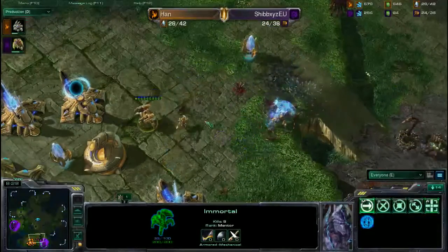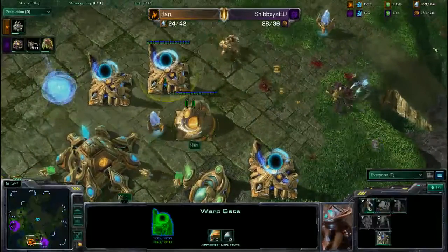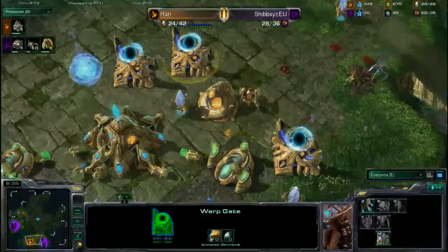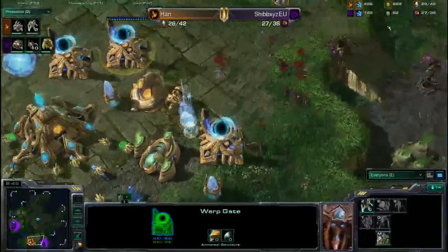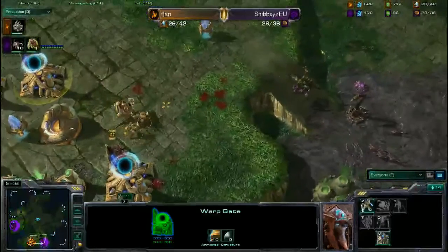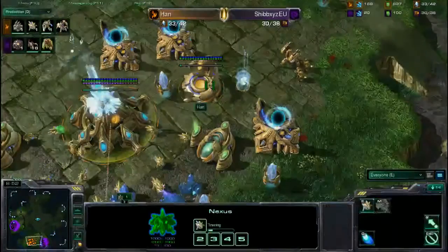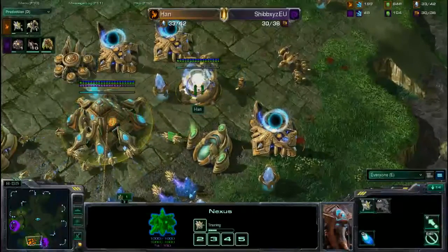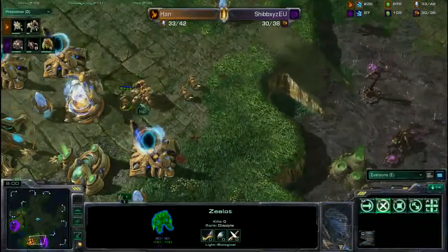The Zerglings are actually attacking the Sentry right now, and I need to back that Immortal up, get one Zealot out. He will lose that other Stalker as well, and it's going to be very frantic. He actually has a lot of Minerals queued up — he should pop down a few more Gateways, just to get units out, and be using Chrono Boost just a little bit more. 95 to 96 Energy on his Nexus — Chrono Boost those Immortals out, Chrono Boost the Warp Gates, and pump out a ton more units.